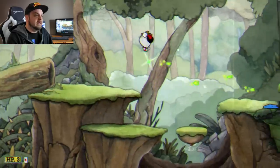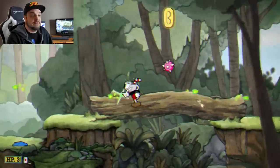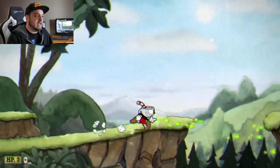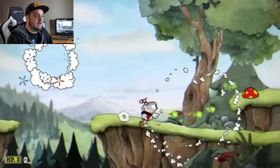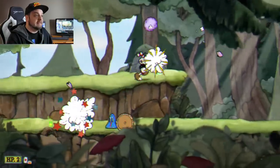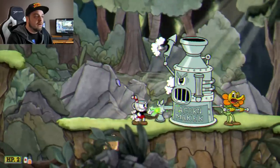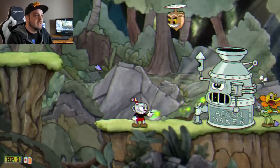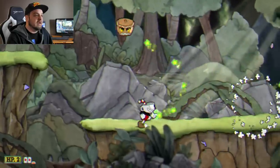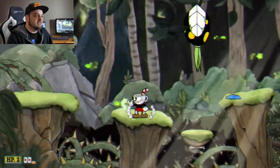You can see Cuphead — these are the run and gun levels. There are two types of levels in this game: the run and gun style which plays like an old school NES game, and then the style of level where you're just defeating a single large boss battle, very hectic and very chaotic. I kind of prefer the run and gun style. I know the boss battles are super awesome but they take a long time and one mistake will just make everything go to hell.